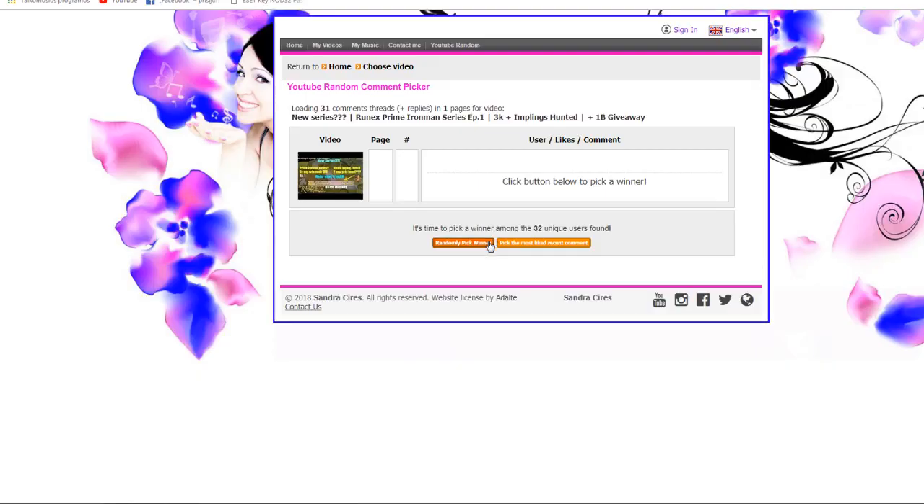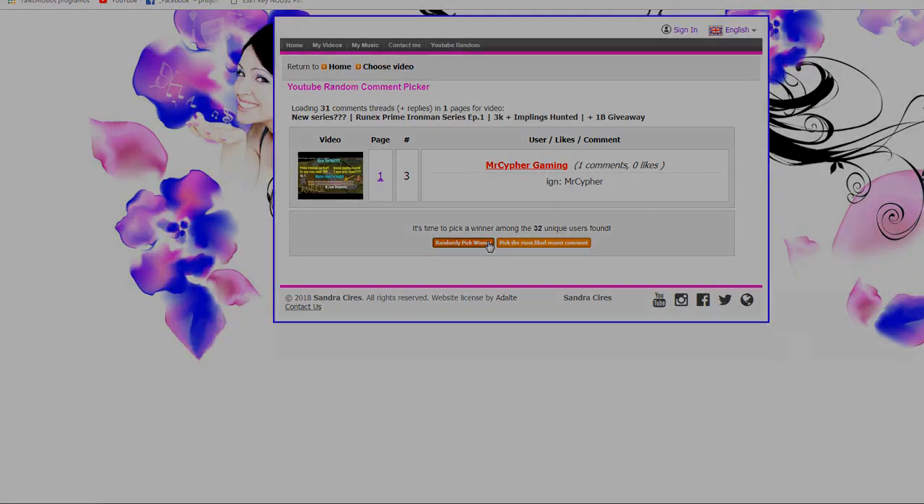Alright guys, it's time to pick the one bill cash giveaway winner. The winner is... By for fuck's sake, the name is Mr. Cypher! Oh my god, he won! Congratulations to Mr. Cypher - message me your game name on Discord to claim your one bill cash. Sorry guys if you didn't win, but don't forget to enter today's $25 giveaway - $5 goes to the first commenter. That's all for today guys, I really hope you enjoyed this video and I'll see you in the next one!